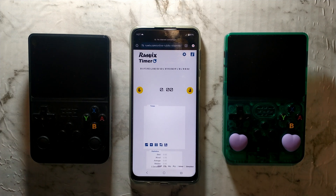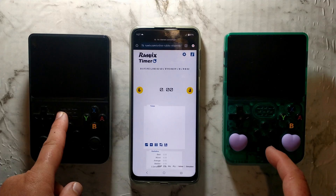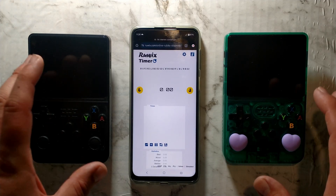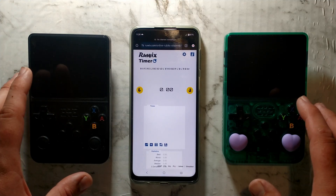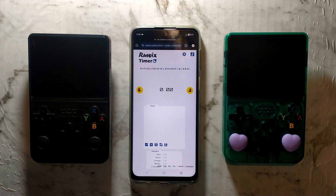G'day guys, just a short video today comparing the boot and game loading times between the new Dark OS on the left and the classic Aeolus UX's Ark OS on the right. Both devices are identical — they're both using panel 4, and they both have the exact same ROM sets loaded onto a 64GB Samsung Evo microSD card. This should be a pretty fair comparison.